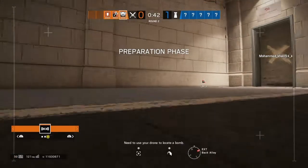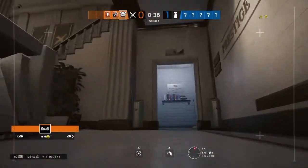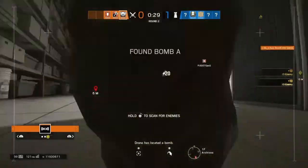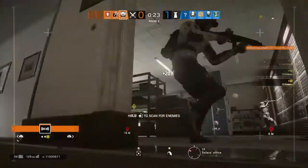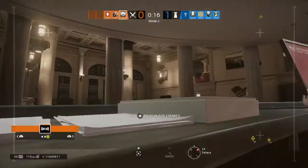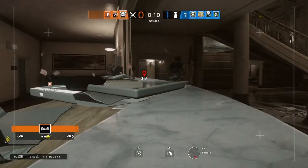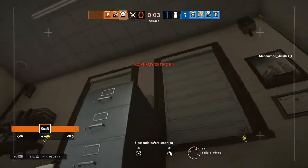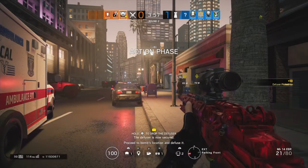You need to use your drone to locate a bomb. Drone has located a bomb. Insertion in 10 seconds. Five seconds before insertion. The diffuser is now secured. Proceed to bomb's location and diffuse it.